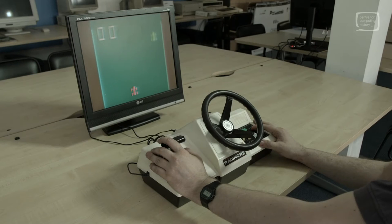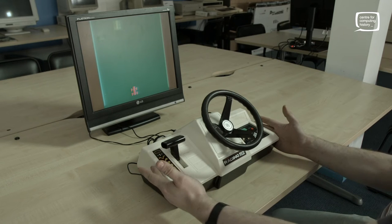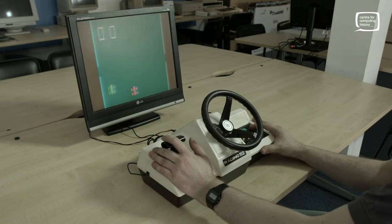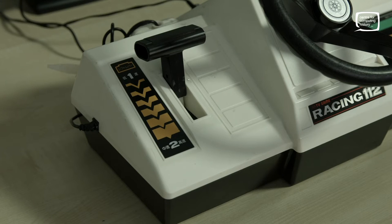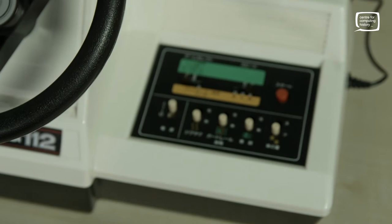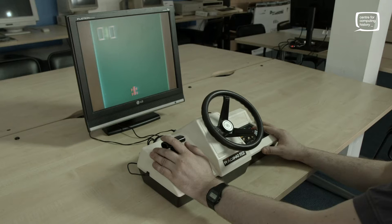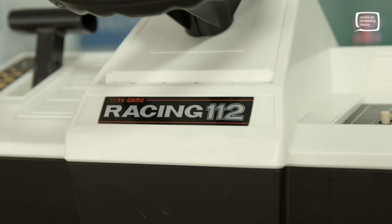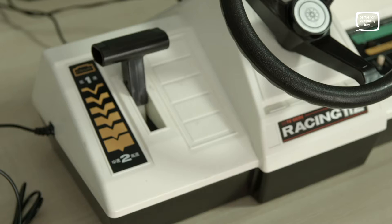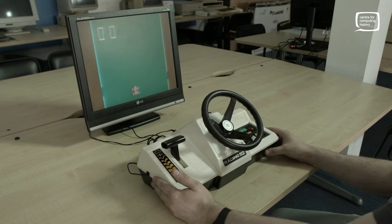This is Jason and Adrian at the Centre for Computing History, and we've got a new toy to show you — the Racing 112. It's the third in the series of consoles that Nintendo made before the Famicom. It's from 1978, and as you can see, it is a racing game — and it's the largest console Nintendo have ever made to this day.